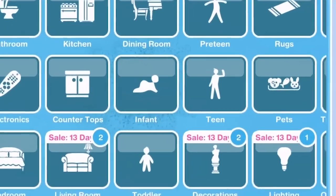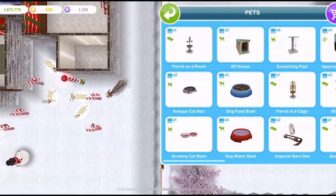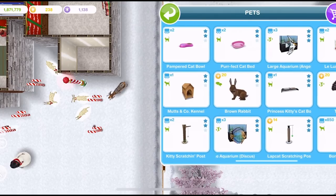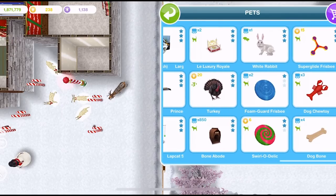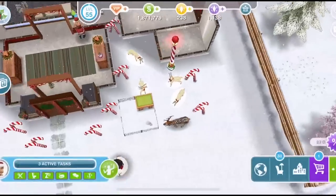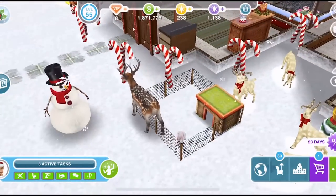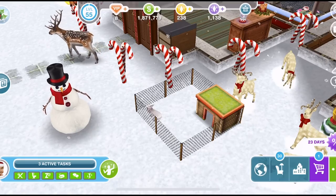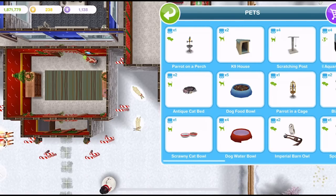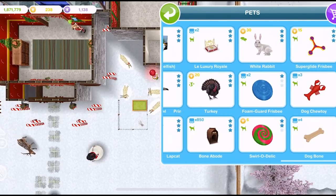Some pets can get accessories. Go into the home store and click on the pet tab. You can get different items for your house, and there are also decorative pets in here - a parrot on a perch, a parrot in a cage, a rabbit, and turkeys. These don't act the same as other pets. Next to each item it says which pet it's used for - for example this antique cat bed has a little cat symbol.